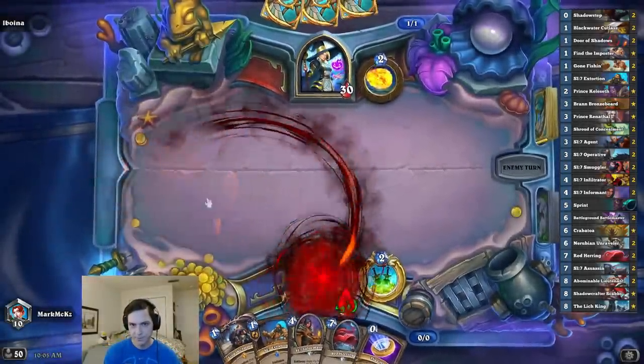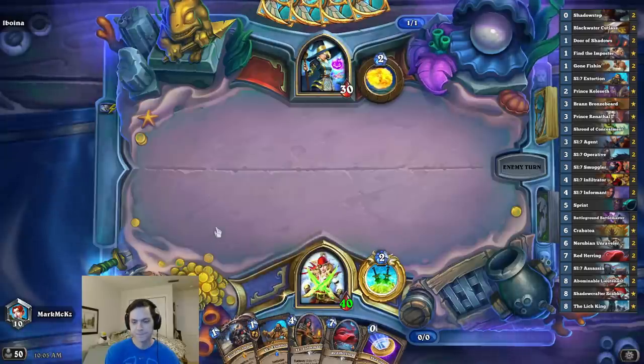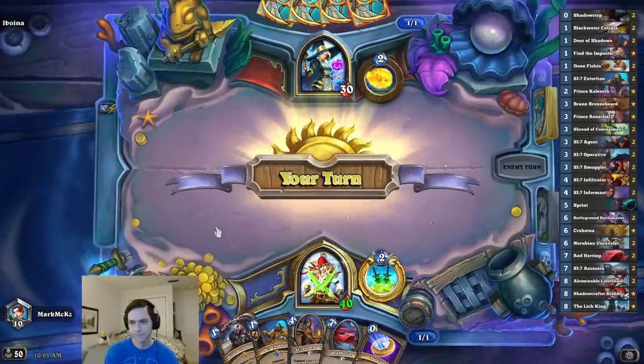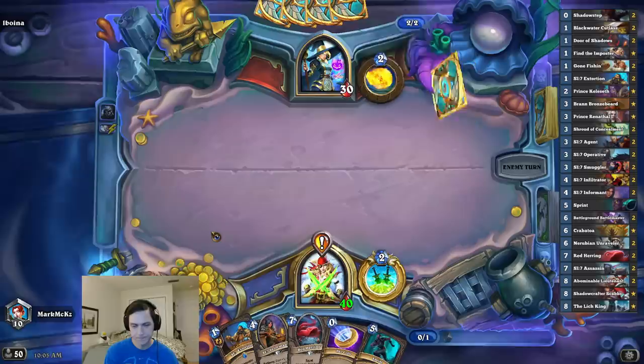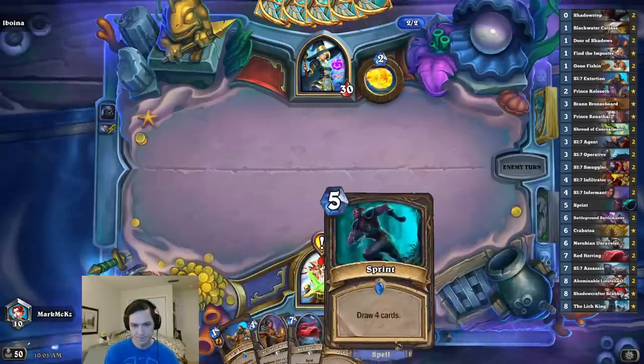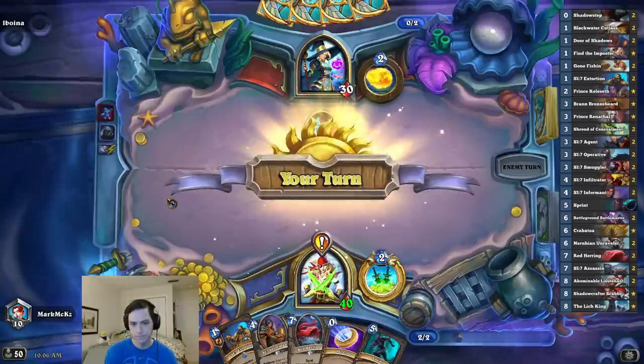This guy has a pay-to-win portrait — those look pretty cool. Only 30 health. My hand's not too bad. I can be kind of wasteful since I have a Sprint now. Hard run, skelly boy.